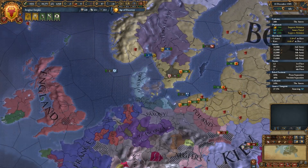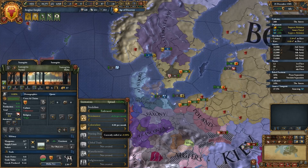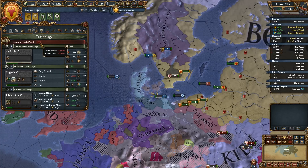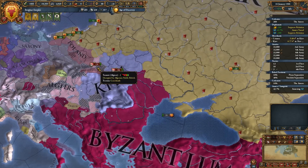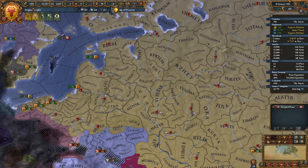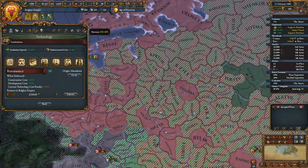And now colonialism is out there. I had to get rid of that 50% Renaissance tech penalty. Let's see how much more do we actually need — 2,300 ducats.